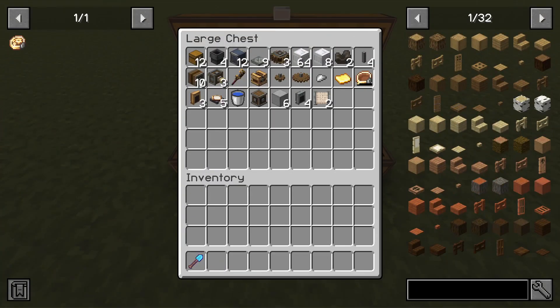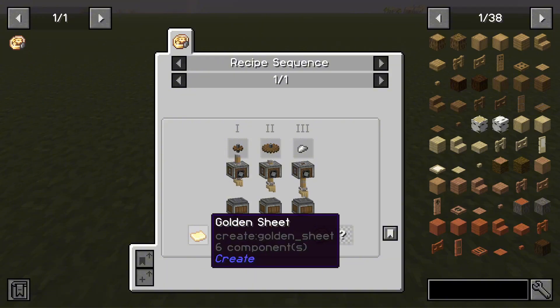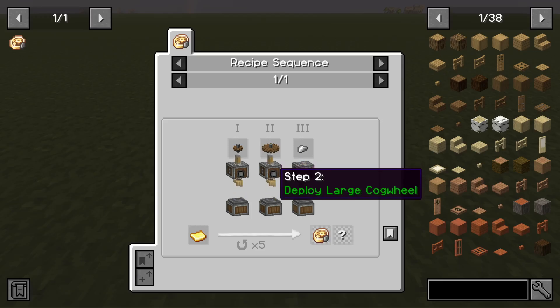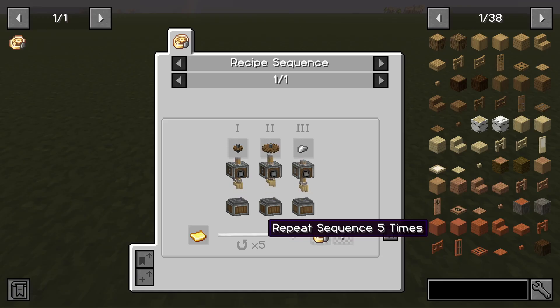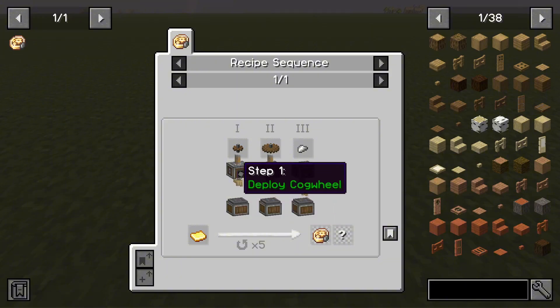These are all the items we'll be using in today's build. To make a precision mechanism, you need to first start by deploying a cogwheel onto a gold sheet. Then you deploy a large cogwheel onto that same sheet, and the third step is to deploy an iron nugget onto that sheet. You'll need to repeat steps one through three five times, so after step three you'll go back to step one.